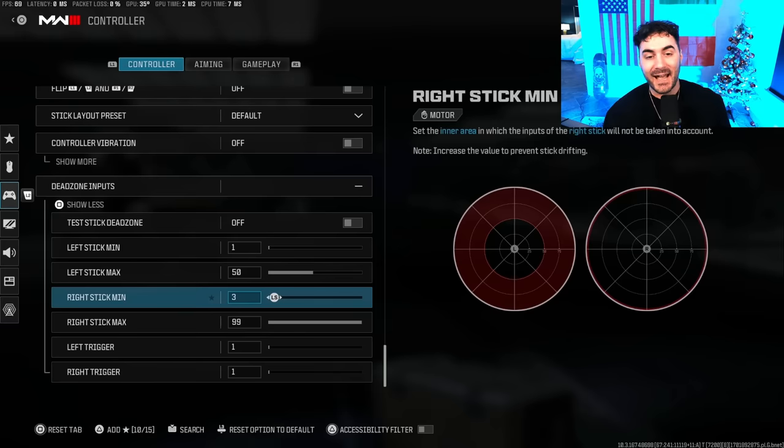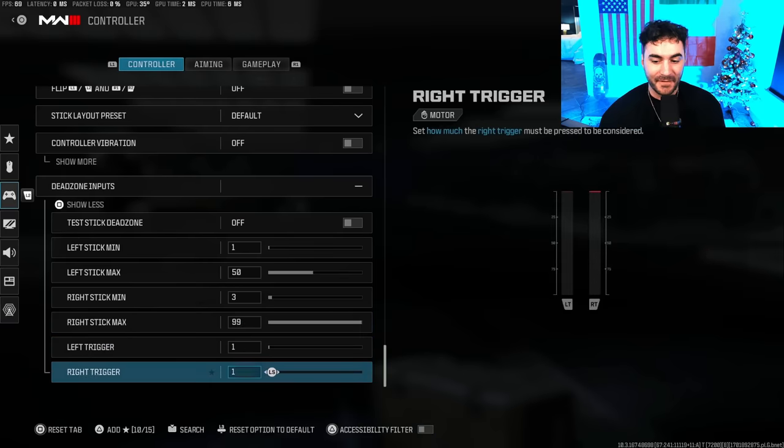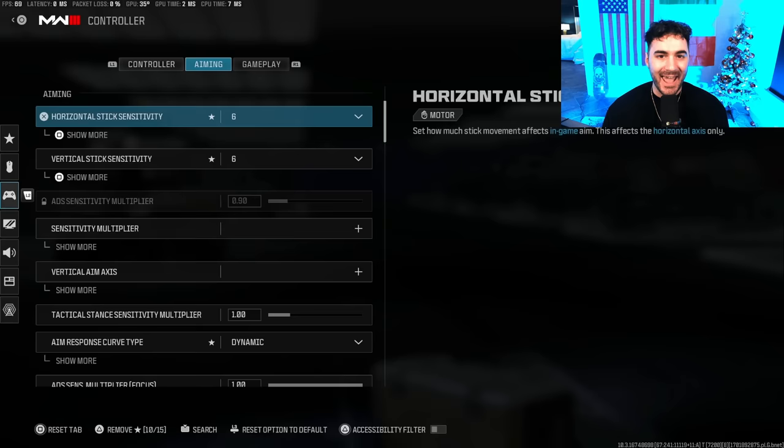My right stick I have on a dead zone of 3. I don't have stick drift, but if I did, 3 is a safe bet. If you do have stick drift, bump it up by one, test the stick dead zone, and see if your stick is moving — keep bumping it up until it isn't. For left and right trigger I have this set to 1 — you want it as responsive as possible.